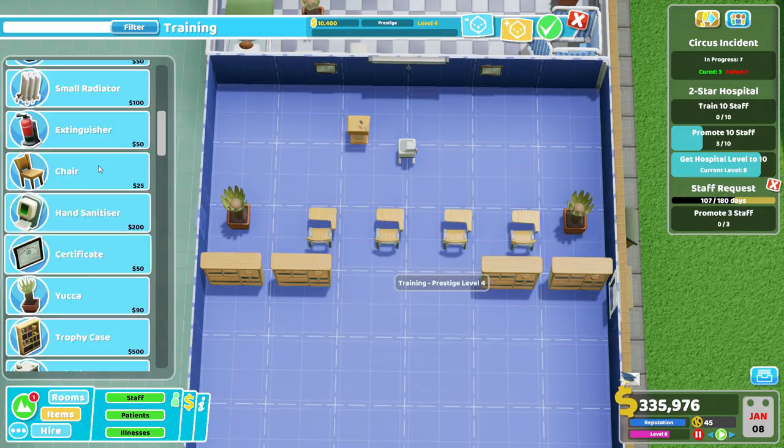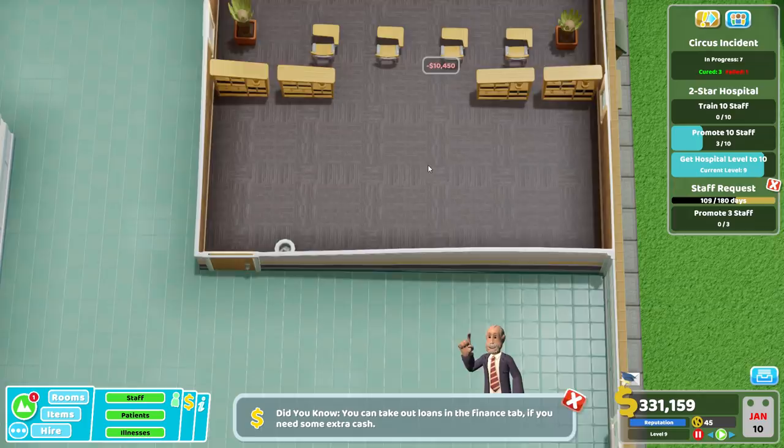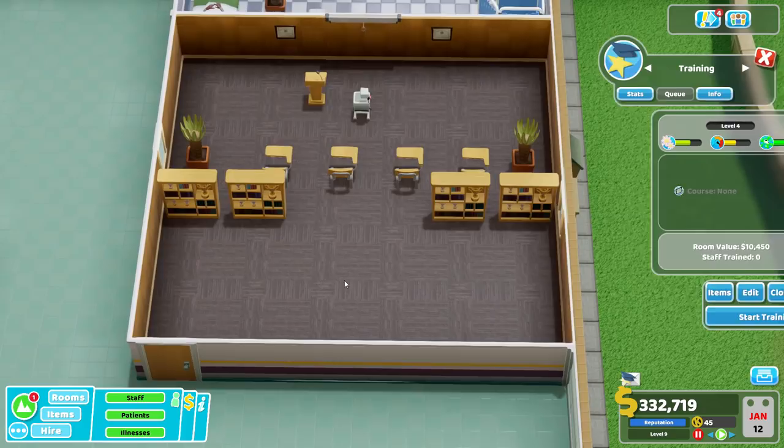Has anyone seen my pen? We'll add a bin. Trainee desk we've got, lecture. We're at level four — that looks good to me. There we go, we've got some space here. We could move things around later if we want. So we can train four more staff — let's just chuck them in and see what we can do.